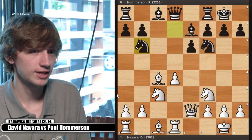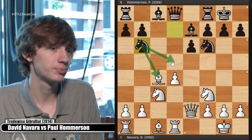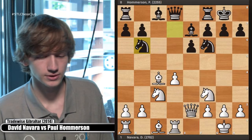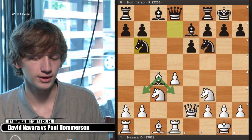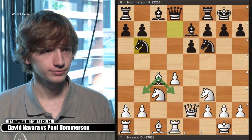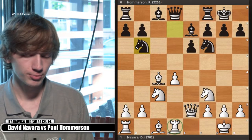We saw knight b6. The reason is twofold: one, it threatens to trade pieces which white doesn't want to allow; and two, he's preparing to put his knight on d5, which is kind of the dream square. White simply brings the bishop back to b3. Given the choice between b3 or d3 — sometimes the bishop does go to d3 — what would you choose and why? On d3, you're blocking the rook, but that's not the main reason bishop b3 was played.